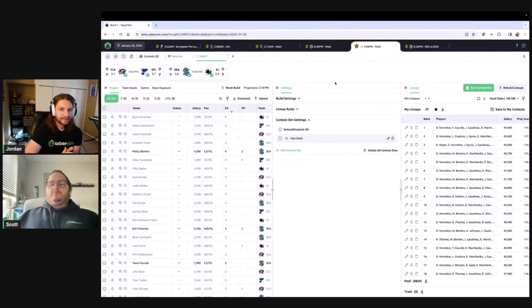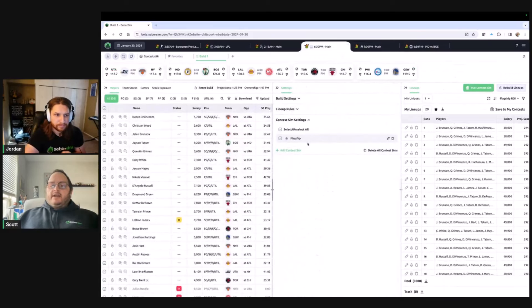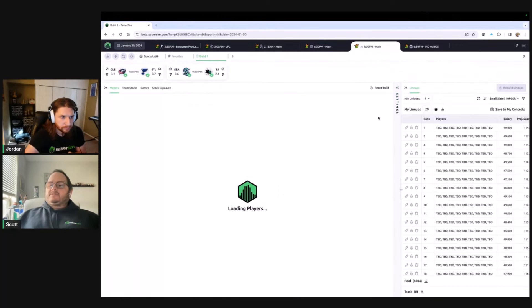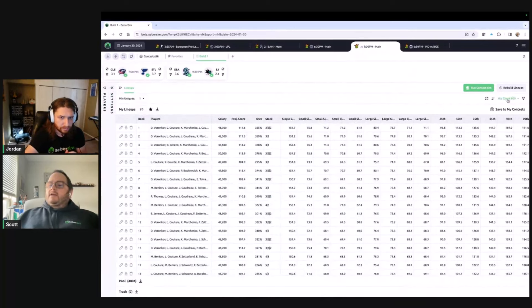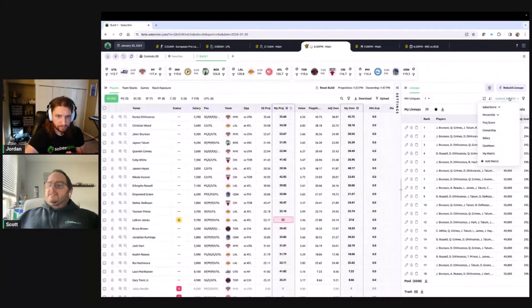The same thing we mentioned with builds will also work with contest sims. I've got a contest sim for NHL — I'll run this one in this tab, then come back to the NBA build I was working on and run a contest sim here as well. Same as with builds, we don't have any in-app notification when one completes, so you just need to wait and when you don't see the loader anymore you'll know they've completed. They will continue running concurrently in opposite tabs.